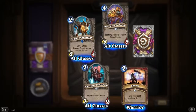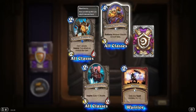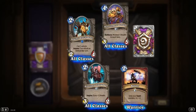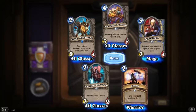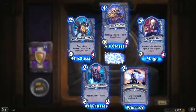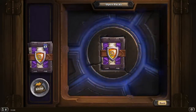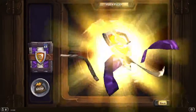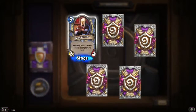Refreshment Vendor: 4 mana 3/5, Battlecry: restore 4 health to each hero. Sounds amazing. And Spell Slinger: add a random spell to each player's hand. Really good probably — it's like a Flamewaker for mage.